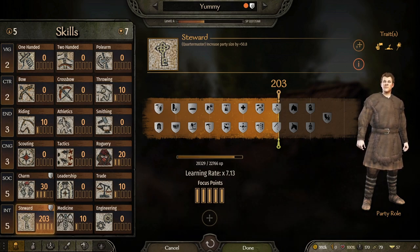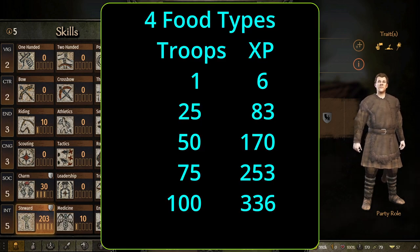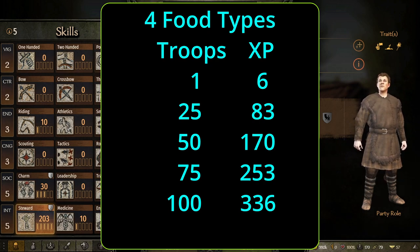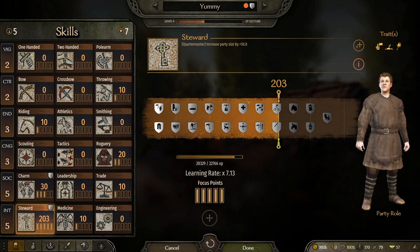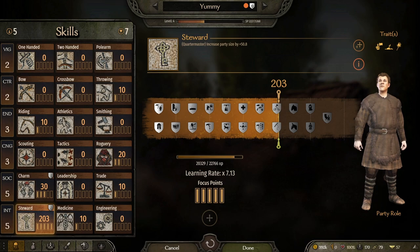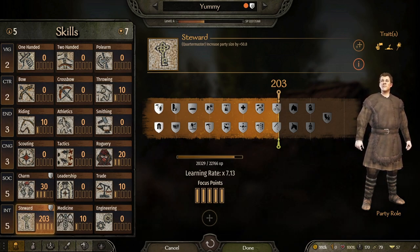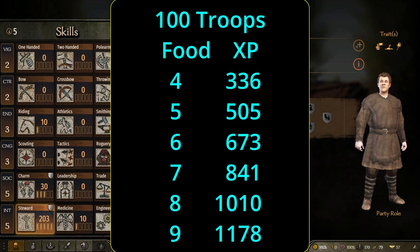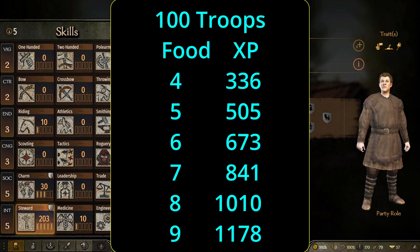Now let's look at how much troops actually increase it, taking only four food variety. One troop gives you six XP a day, 25 troops gives you 83, 50 gives you 170, 75 gives you 253, and 100 gives you 336 a day. But if we look at 100 troops with nine food types, the number absolutely skyrockets — you gain 1,178 Steward XP per day before your learning rate. With a learning rate of 10, that's 11,800 XP in Steward every single day.